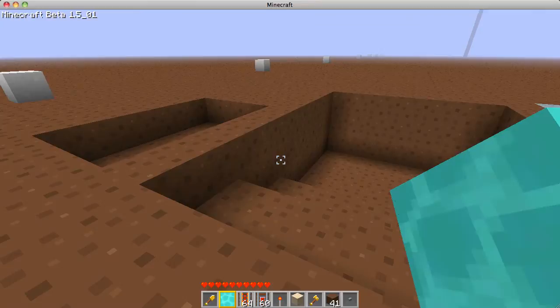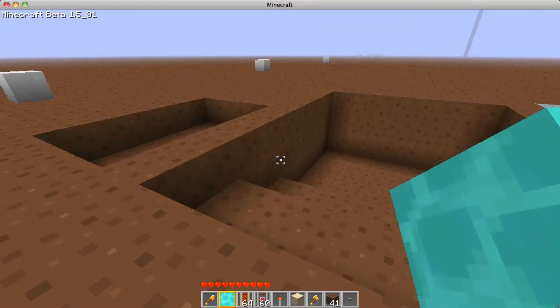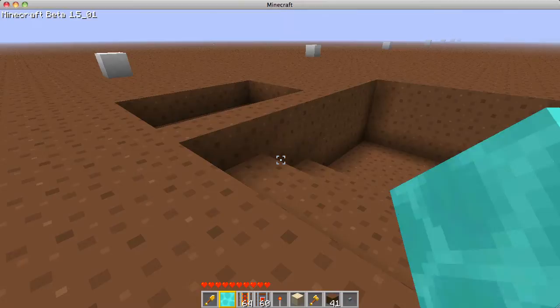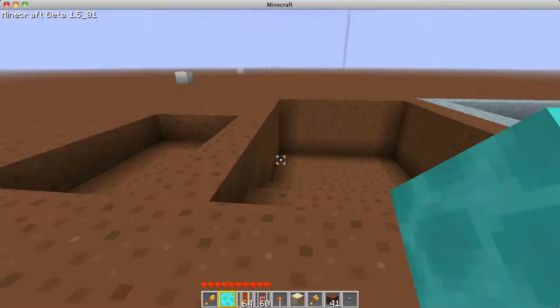This is just going to be a quick tutorial on filling pools with water and making the water still. Someone was confused on how to do this, so I am here to help. I decided to make this quick tutorial since I am short on time.